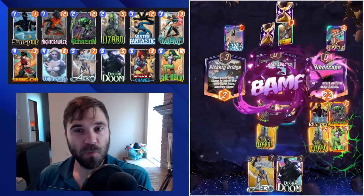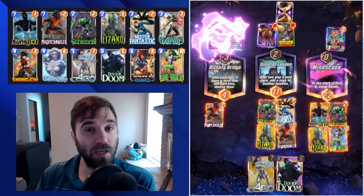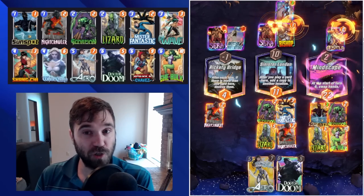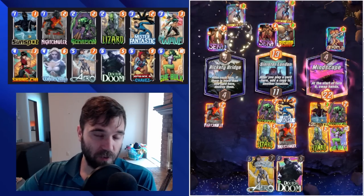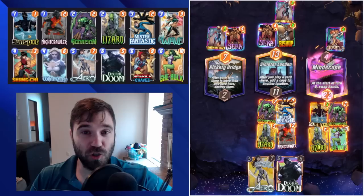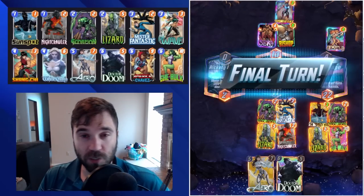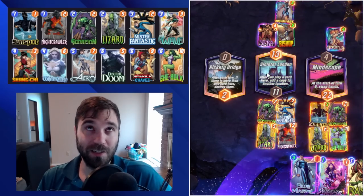With the Wave, we either want to use it defensively whenever we think they're going to burst the board, or offensively to curve into one of our cards early. If we have She-Hulk and Wave in our hand, then we know we're going to have a really good turn 5 into turn 6 play. The rest of the deck is just good utility cards. Shang-Chi feels like he's a necessary evil in just about every deck, unless you can somehow outpower some insane cards.